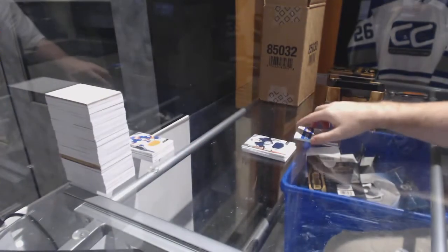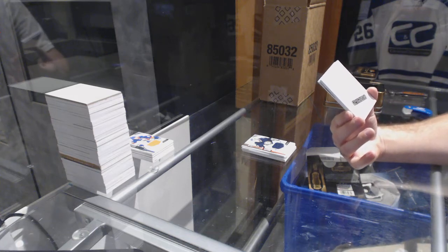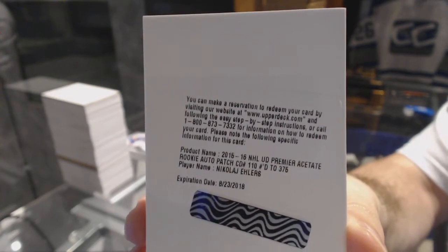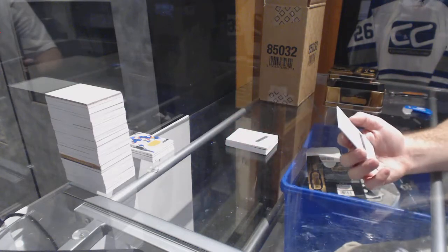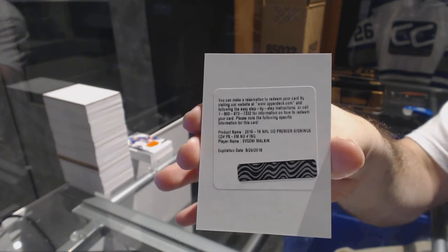We have two redemptions — I don't know which one to do first. I'll do the rookie patch. We've got a rookie patch auto to /375 for the Winnipeg Jets, Nikolai Ehlers. Nikolai Ehlers to /375, rookie patch auto. And we've got a Premier Signings for the Pittsburgh Penguins, Evgeny Malkin.